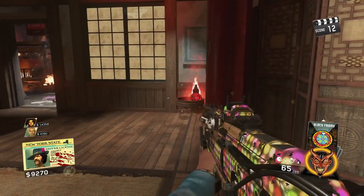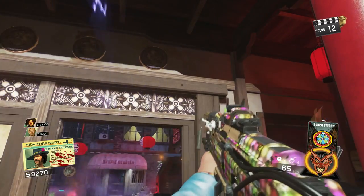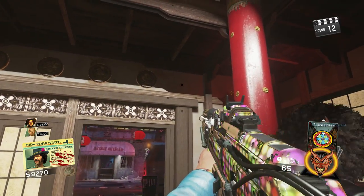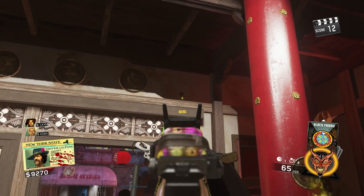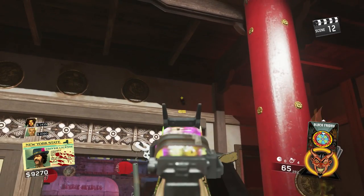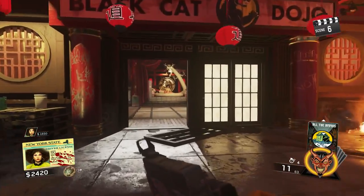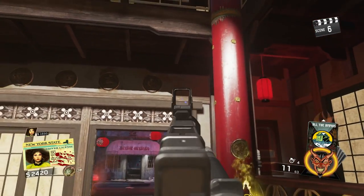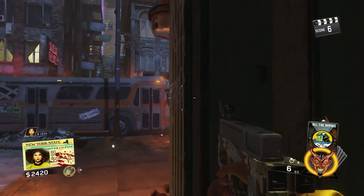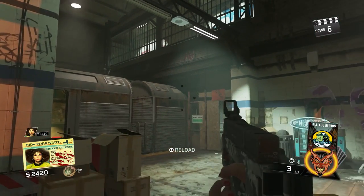Press L1 or L2 depending on your controller configuration and use the eye to reveal symbols near you — shoot the symbols when you see them. Only one symbol spawns at a time and they can spawn in any order. There are 13 possible locations currently known. The first can be in the dojo above the door. The next is in the window of a barbershop to the left if you're facing the dojo. The next is in the spawn area behind the train — it's a little tricky to see; you can see it through the crack or by jumping up.